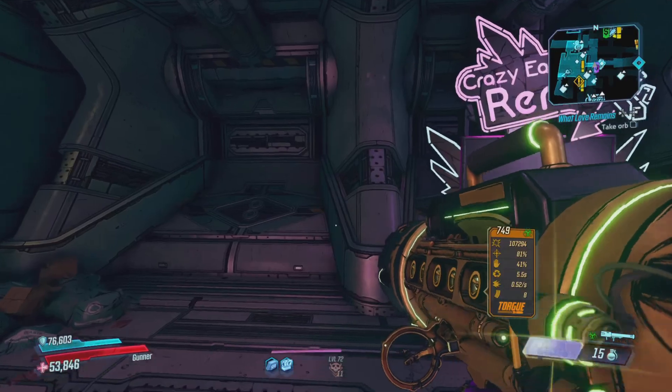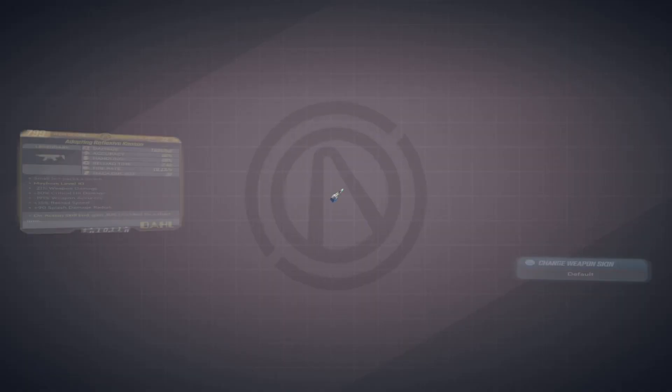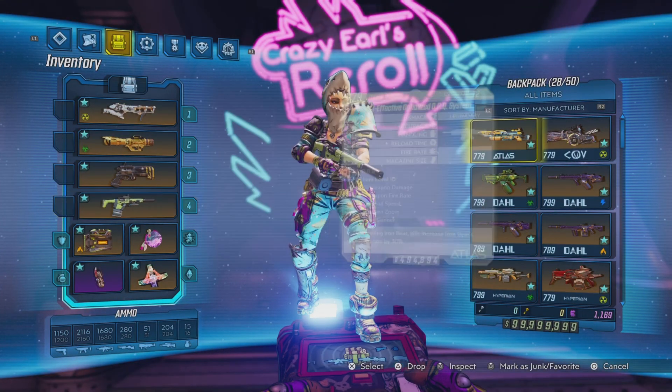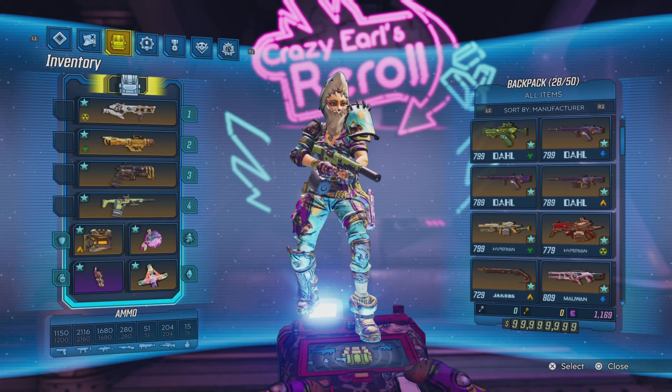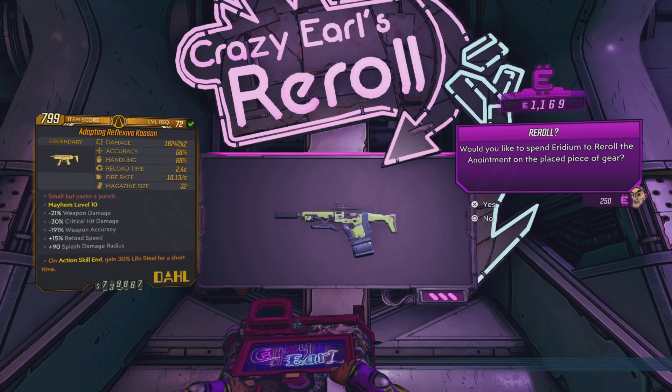Where this gets annoying is the reroll machine. So let's say I have a Carouself and I want a very specific anointment — look at the bottom right screen, I have 1169 Iridium. It is 250 per reroll. So in 1000 Iridium, literally just 1000, you have 4 rerolls.